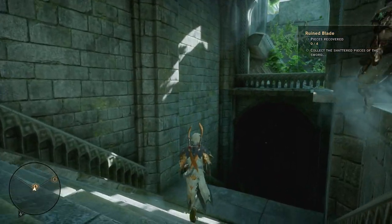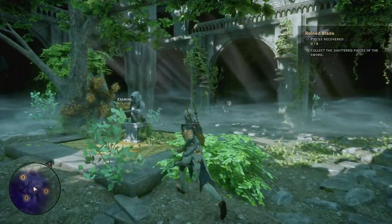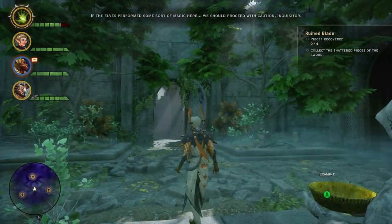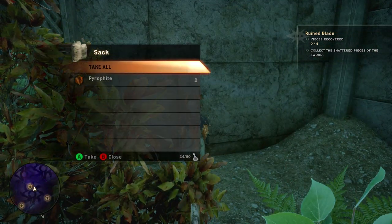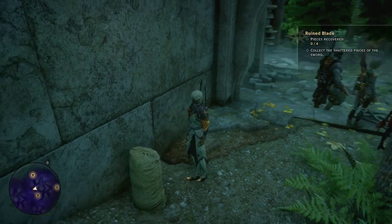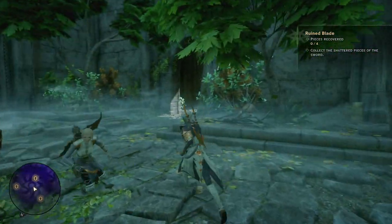I think this is elven. I can hope it's a two-handed, right? There's an altar. "If the elves perform some sort of magic here, we should proceed with caution, Inquisitor." Oh, we're not gonna be proceeding at all until we find some Veilfire. But I have a feeling that's what I need to do — Veilfire up these little bowls. And then stuff happens from there.